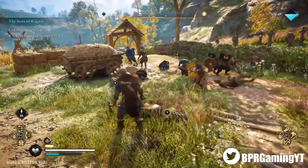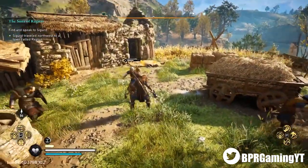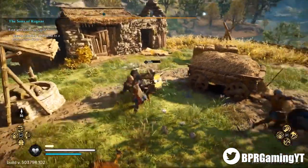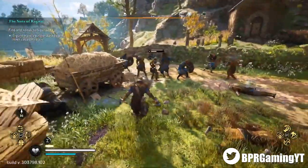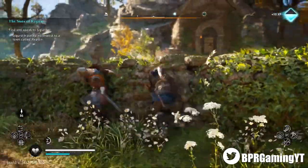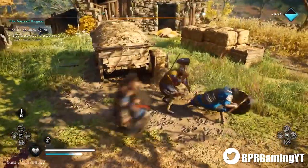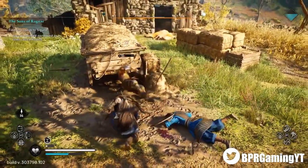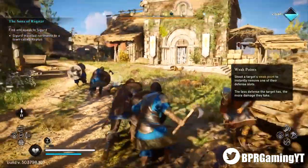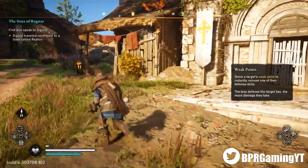For years now, Ubisoft have offered the gold edition on every single game they have released — on Assassin's Creed Unity, Origins, Odyssey, and now Valhalla. They offered it on Ghost Recon Wildlands and Breakpoint, Rainbow Six Siege, and Watch Dogs 2 and Watch Dogs Legion. So what exactly do you get from the gold edition? Well, apart from the game, you just get the season pass. A season pass in games allows players to access up-and-coming DLC and other microtransactions that players wouldn't be able to get otherwise.